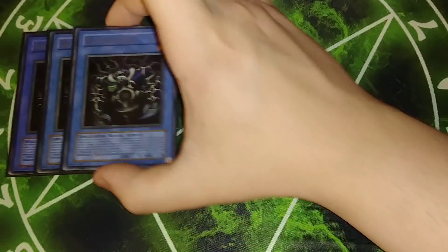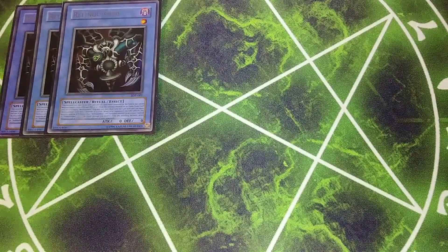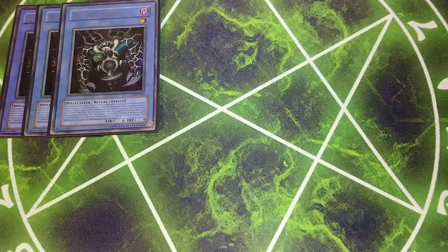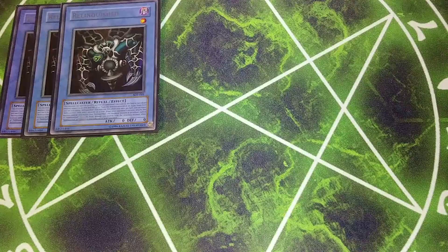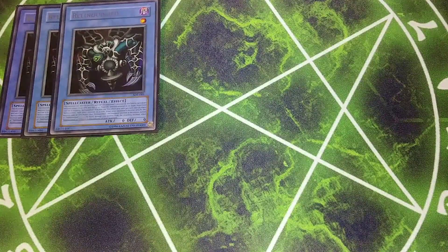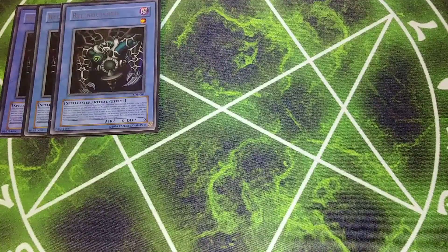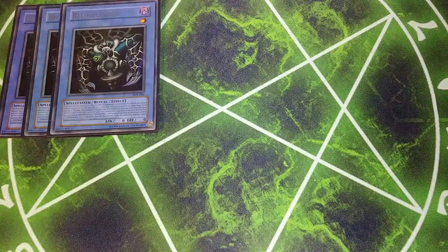First off, we're going to be playing three copies of the OG Relinquished. The cool thing about Relinquished is this was actually my very first card when I started playing, and that's why I really love this deck. Basically what Relinquished does is it lets you target a monster your opponent controls, equip it to this card, and it gains attack and defense equal to the attack and defense of that opponent's monster. You can only have one monster equipped to it, and if it's going to be destroyed, you destroy the equipped monster instead, which is a really cool effect.